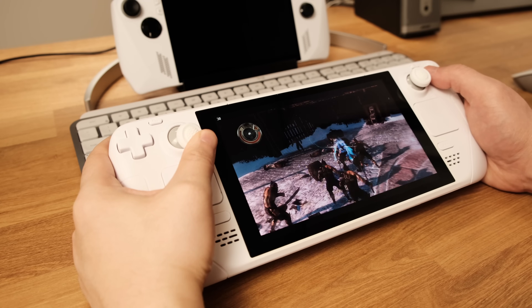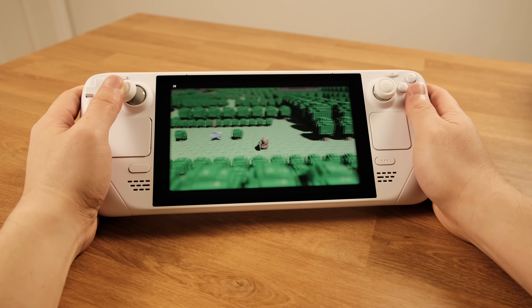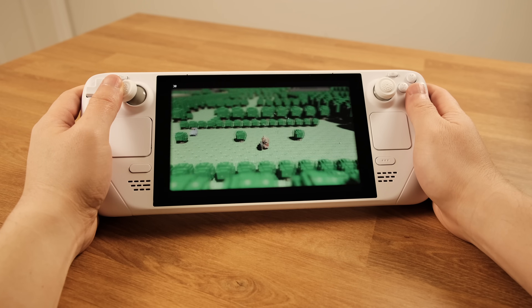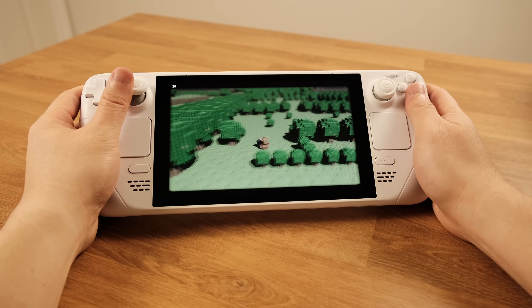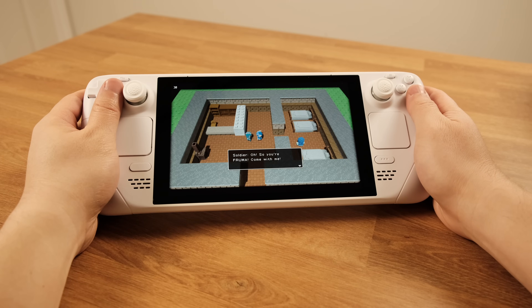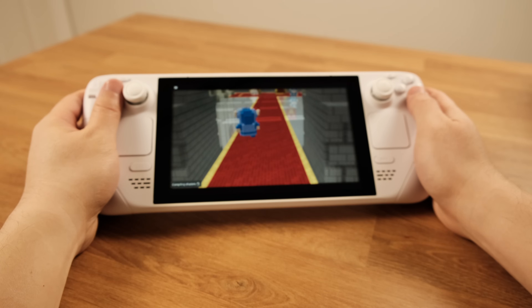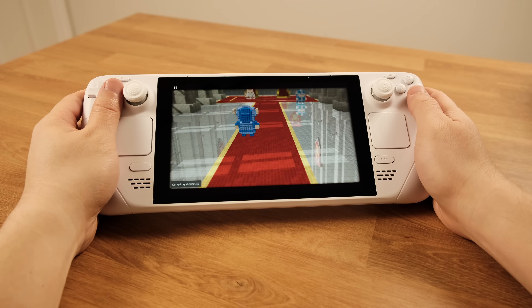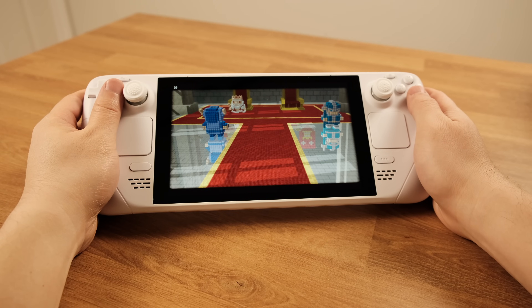The only downside when using a standalone emulator is that you have to set up each emulator by yourself, but this process is pretty easy to do. I will be creating a series of standalone emulator videos on this channel. If you want to switch from EmuDeck to standalone emulators, stay tuned. In every standalone emulator video I will show you how to transfer game save files from EmuDeck so you can keep all your game saves. Let's start by getting the PS3 standalone emulator on your Steam Deck.